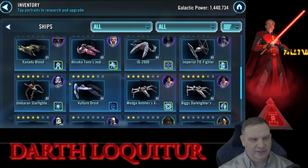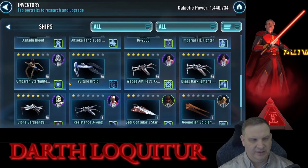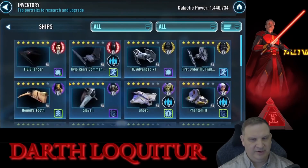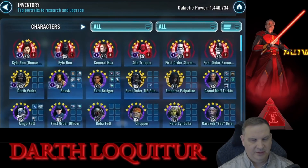We're finishing up the Xanadu Blood and the Houndstooth, with a little bit left to go on the Vader ship too. We did unlock the Chimera, and we got some stars on the Ghost and Phantom, so he went ahead and unlocked that Chimera as well. I would recommend for other players doing this that you don't get that Chimera — it's galactic power you don't need.